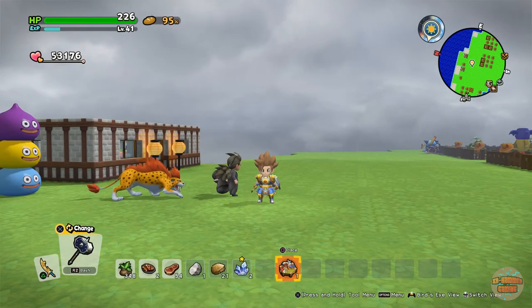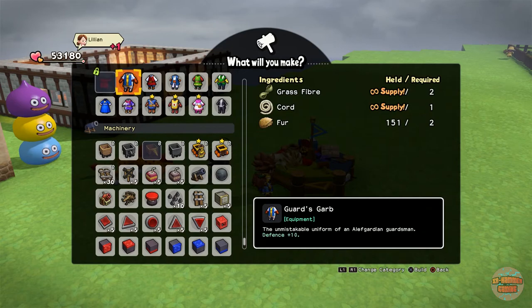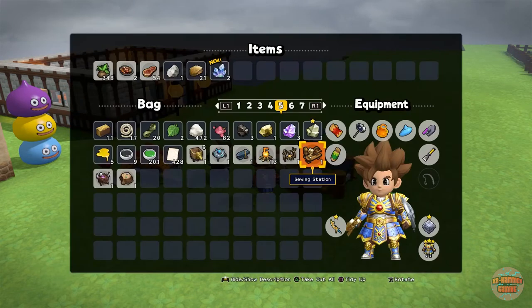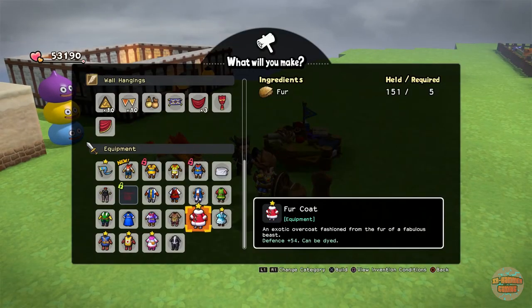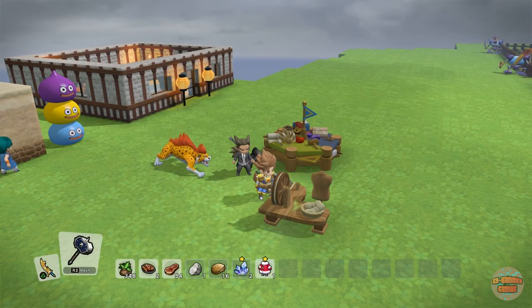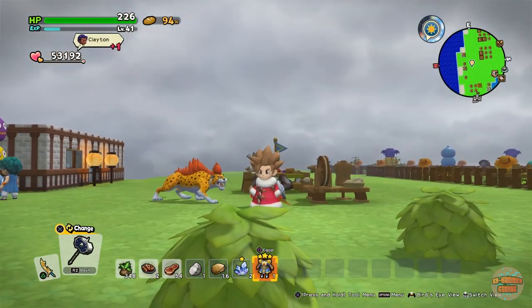I'm back on the isle and I've got the fur now. I need the sewing station, not that thing. So I'll put that down, select the fur coat, make one, and get it equipped — because this thing is pretty cool and it really fits the area where you get it.